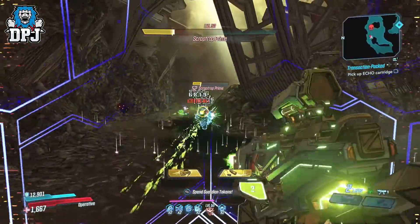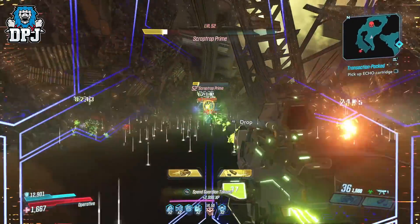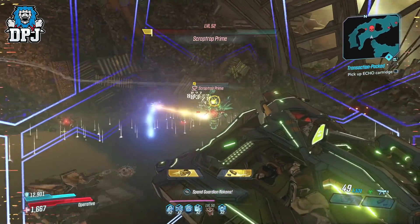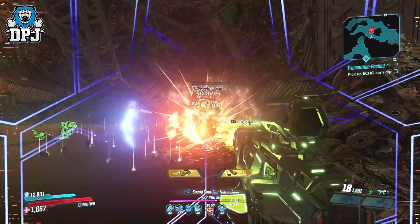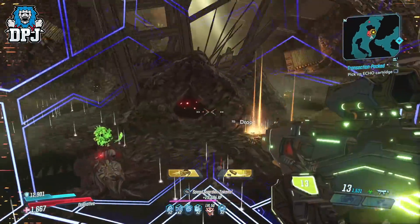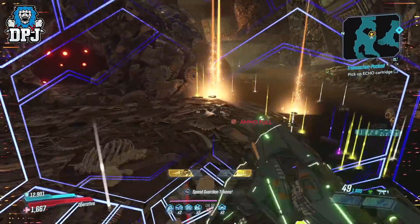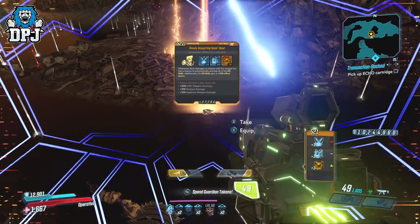This is Mayhem 4 by the way, which is easy enough to do. Just make sure your build is semi-decent and you have a weapon such as the Redistributor. Other weapons that work great here — anything cryo or corrosive is amazing. The Lucky Seven is pretty beastly, the Maggie is amazing, the Ion Cannon is amazing, but for me the Redistributor is best because it chains and takes things out even quicker, making this way more efficient.